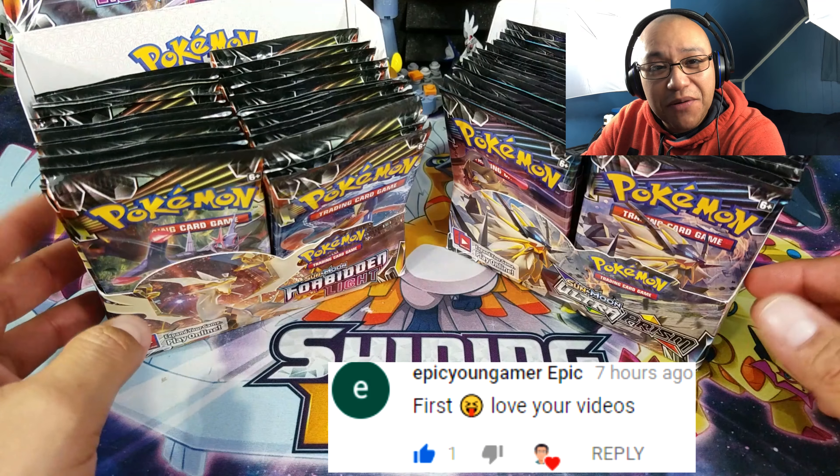Today we're going to pick up two packs from the right and two packs from the left, then put the booster packs right over here and hopefully get something cool out of these four packs. This is what I call a 'snacky episode' — really short, usually within five minutes, for those of you who don't want to watch ten-minute-long videos.